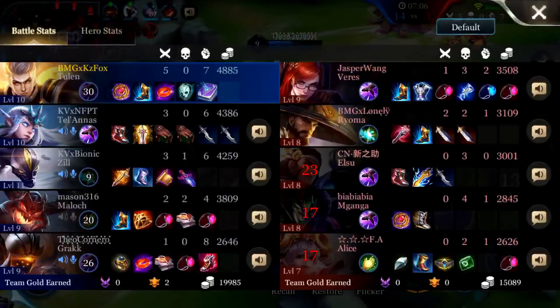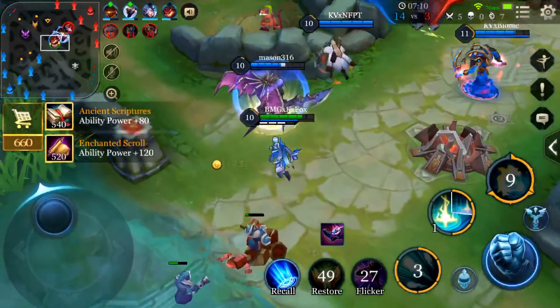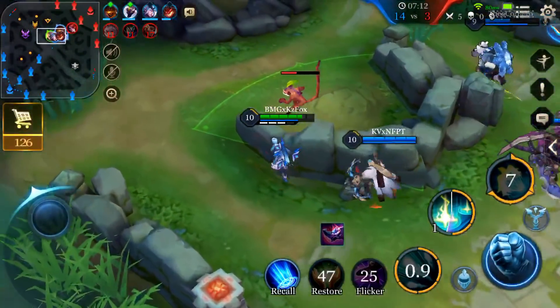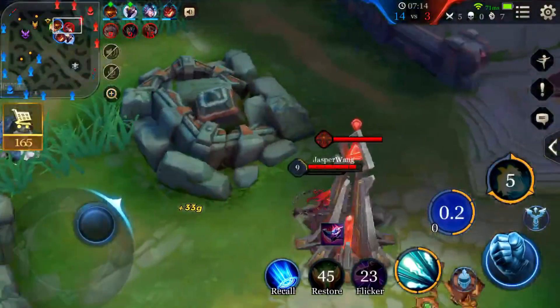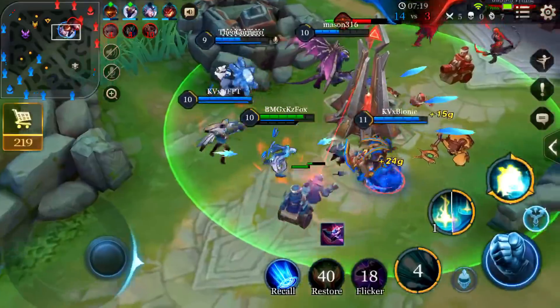That was me stealing another kill onto Elsu with my passive. You just have to utilize the damage from your passive — try to do damage and maybe try to get a kill steal from your passive as well. That's another use from your passive.